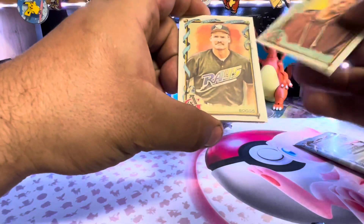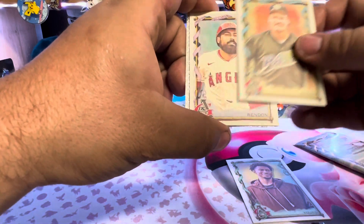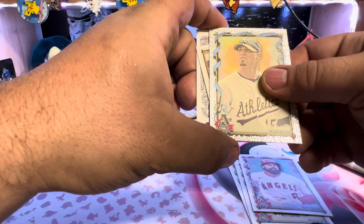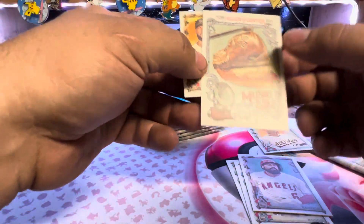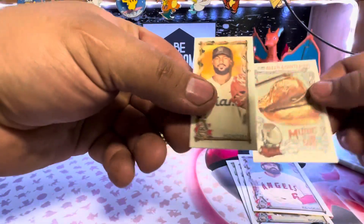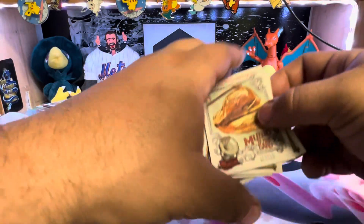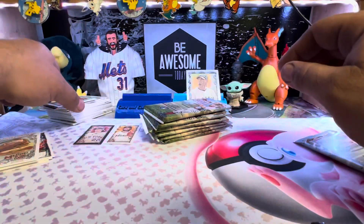I know there is value in Allen and Ginter, I'm just not sure where the value's at. Bryce Young. Wade Boggs. We got another Silverleaf. Rendon. Tim Hudson on the parallel. We got the Temple Blocks again and Sandy Alcantara.